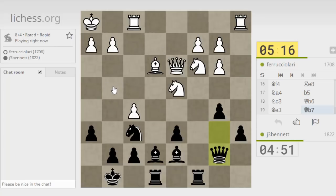Knight g4 is still possible here. It would be nice if I could get some piece looking at the g2 square. The queen's already looking at it and it's pinned. A light-squared bishop would be nice to get into the game, but he's got this square covered with his knight.